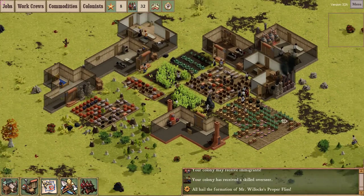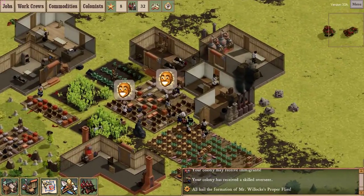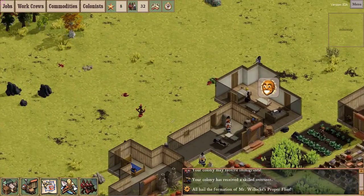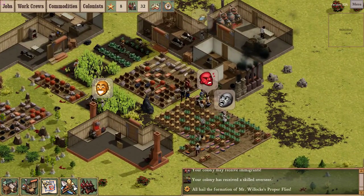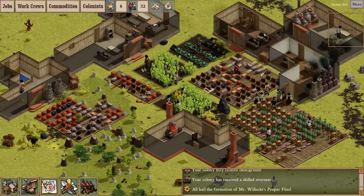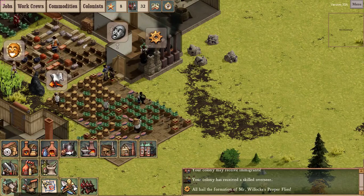Weapons are manufactured at an arsenal. An arsenal is fairly simple to build and doesn't require too many resources, but the things you build in an arsenal require all manner of finished metal products. They're fairly involved, but having guns and landmines are quite important to the survival of your colony. I'm going to build the arsenal right over here.